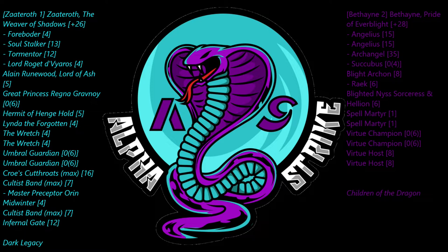Welcome back to another Alba Strike battle report. This game was played a couple weeks ago between myself Jesse and Kevin. I was playing Zadaroth in Dark Legacy, Kevin was playing Children of the Dragon with Bethane. This was actually the first game I'd played of Infernals since before Regna, Alan, and all of them came out — I sold the army off and recently purchased them back, just to see where they're at as a faction.